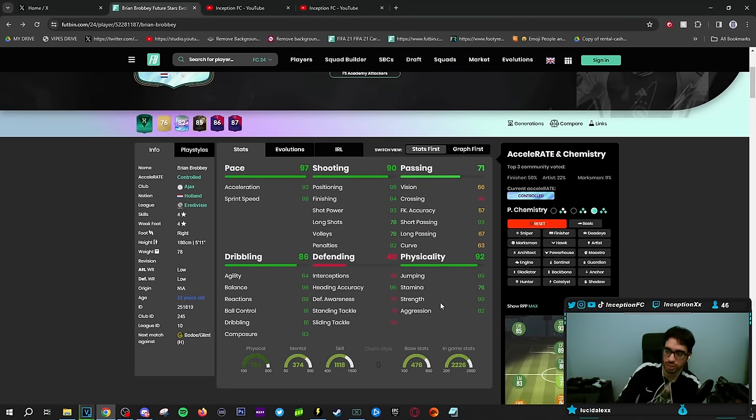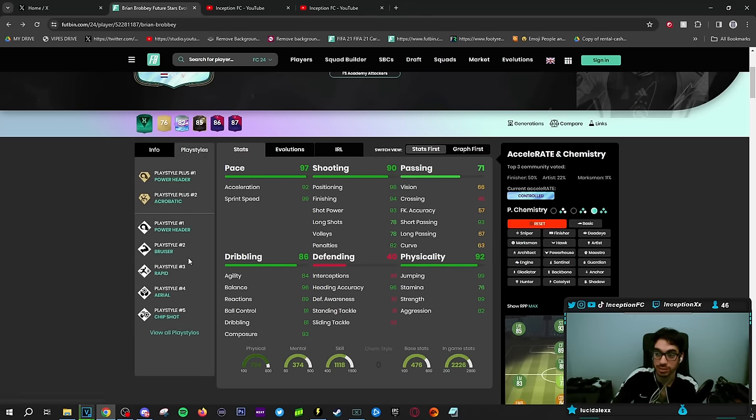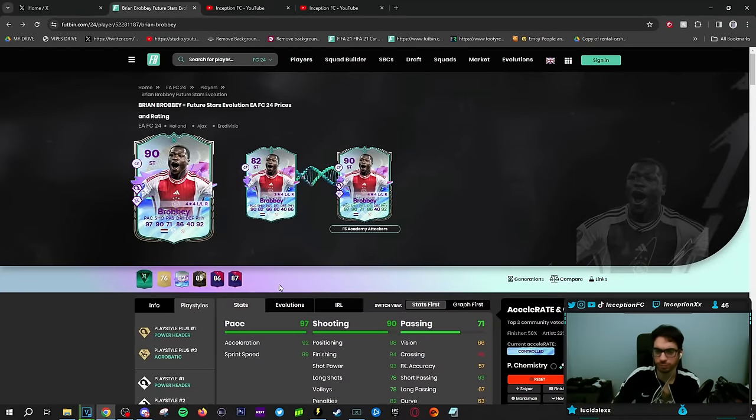Defensive capabilities: he has 99 jumping with 96 heading accuracy. We'll see how that works with the body type, because people always ignore how the body type influences jumping and heading accuracy. He has Aerial, Rapid, Bruiser, Power Header, Acrobatic, Power Header Plus, and the Chip Shot to work with too. It definitely looks like an interesting attacker. We're going to see how he performs in-game in the main attacking positions up top in a 4-3-2-1, just on the stay central instruction.